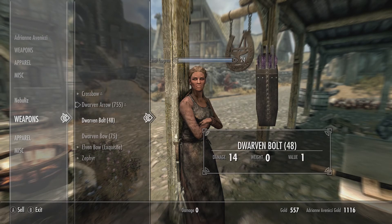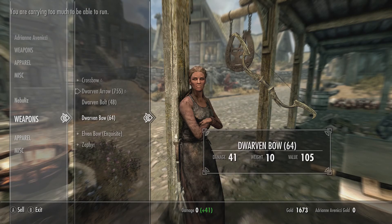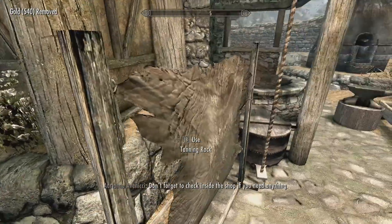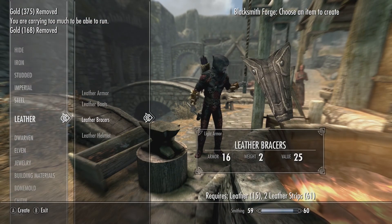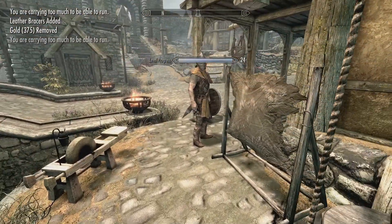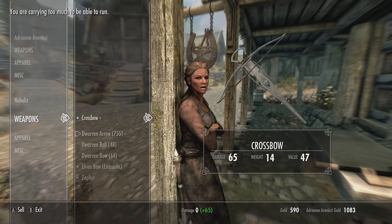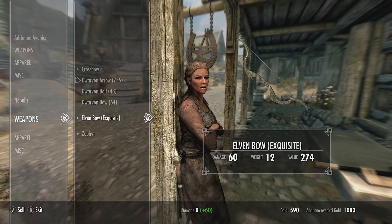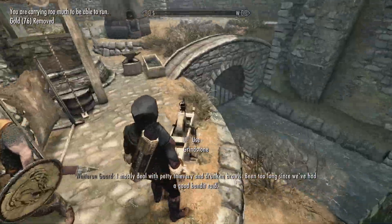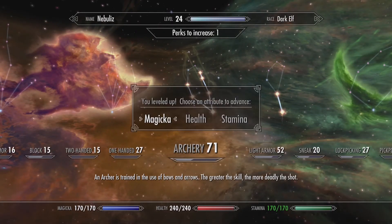Dwarven - there we go. I'm gonna buy some more iron ingots if she has any. Let's see if this leather can get me to 60. Leather bracers should be enough - literally missing like one. If I was able to make one more - the guards are amazing. We can upgrade Zephyr now! We need a dwarven metal ingot - she has one. Good, until next time. Let's see what Zephyr is doing in comparison - we need the perk too. Leveled up, wicked.